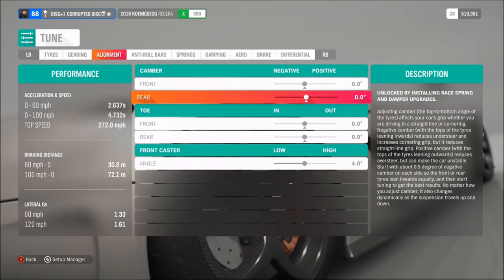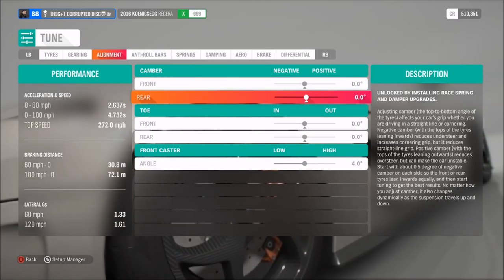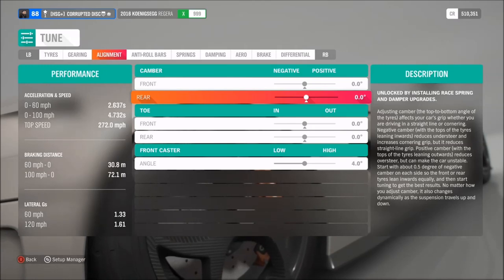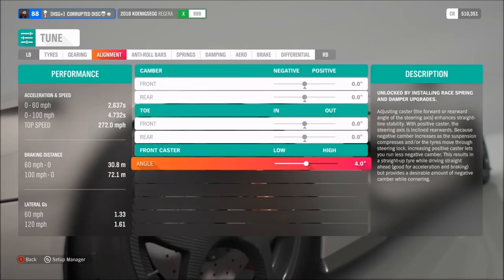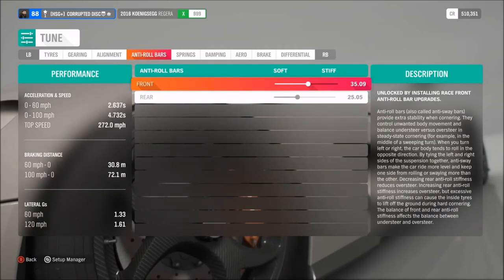Try for instance one degree of negative camber front and rear if you want, but I'm running it with none anyway. As far as caster, as usual I've gone for four degrees — you could take it a little bit higher to stiffen it up a bit.